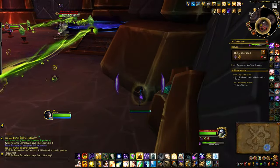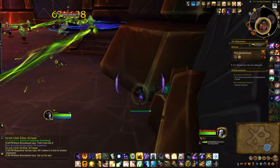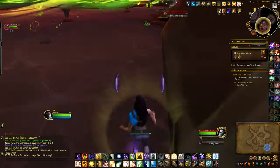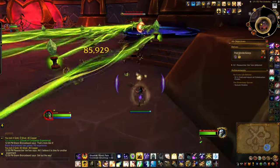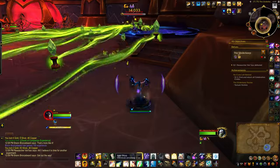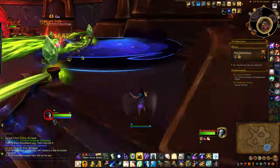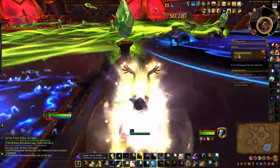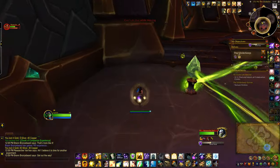It is fairly similar to the other video I uploaded for Weaver Rescue, but the room itself is set up a little bit differently. Essentially it is very similar to what I did before, which is using line of sight when she casts encasing webs. But this time I used the barriers around the room.